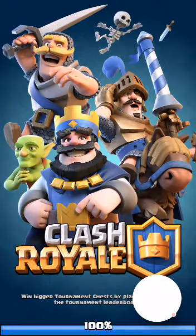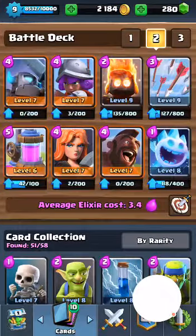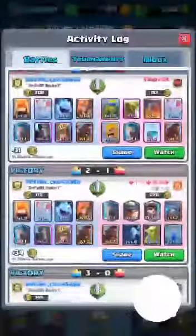Hi guys, today in this video I'm going to show you how to defend against the Loverhound. The deck I'm currently using contains no legendaries whatsoever. The only extra thing I consider it to have is the high spirit — the high spirit does work guys, it's awesome to have. Anyways, let's get into the replay I'm going to show you right now.